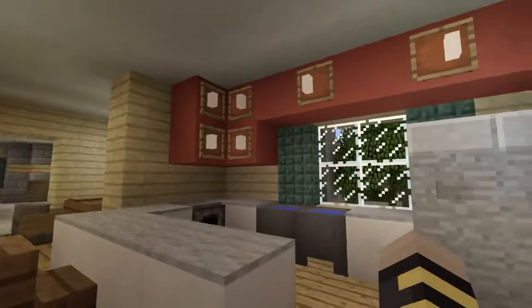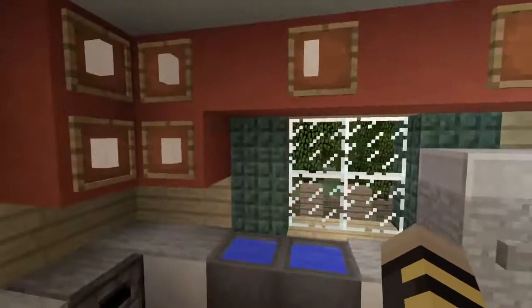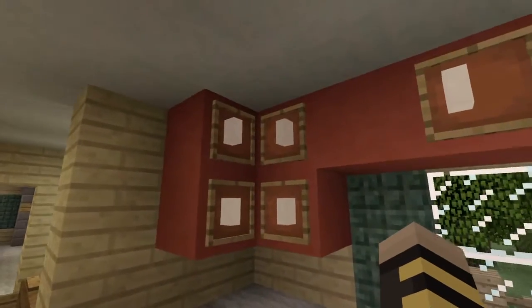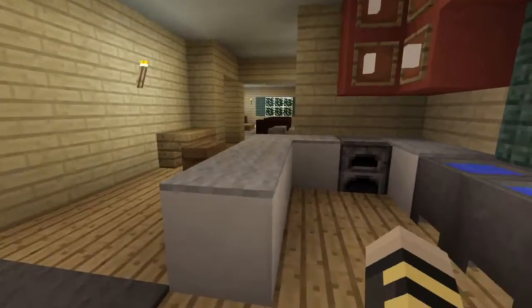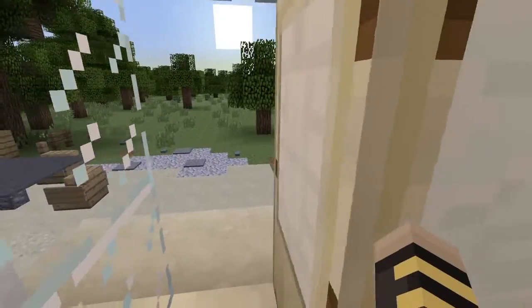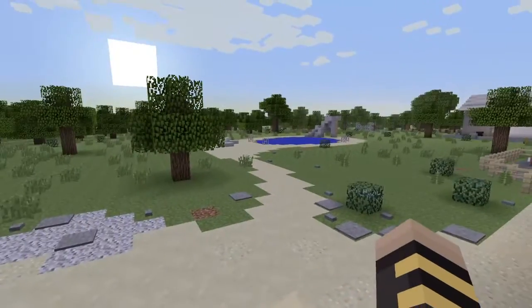Moving on to the kitchen, guys. This is my favorite area in the house — the kitchen — because it just looks very, very accurate. I love the cabinets, the red cabinets, the refrigerator. It looks nice, the sink — everything here looks amazing. And as you can see, we have the back door, and you can see his pink car. It looks amazing.